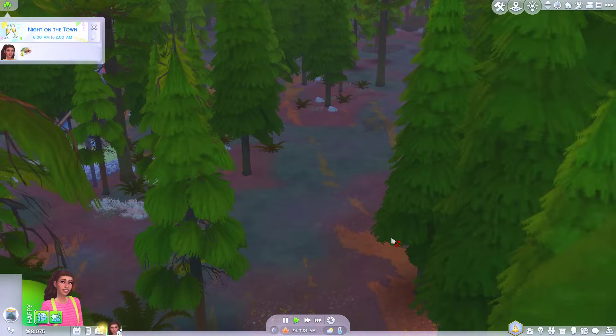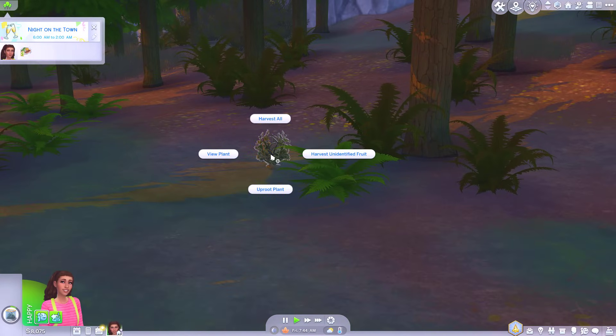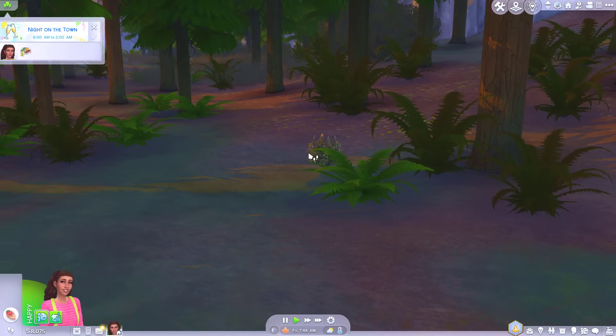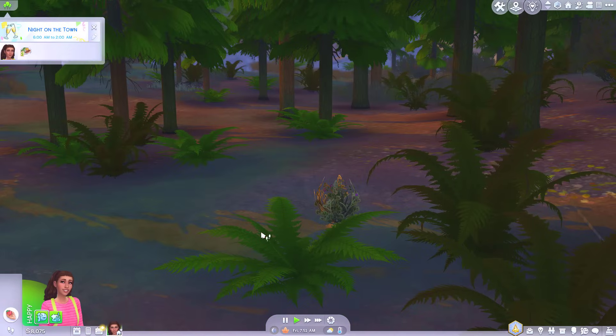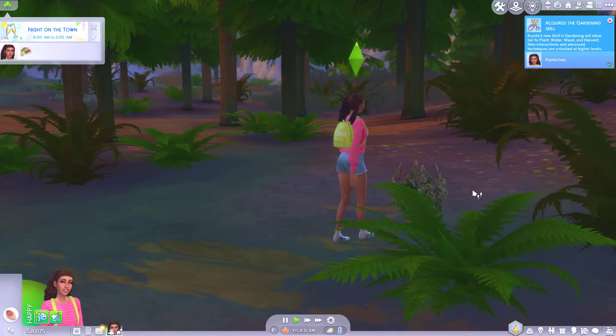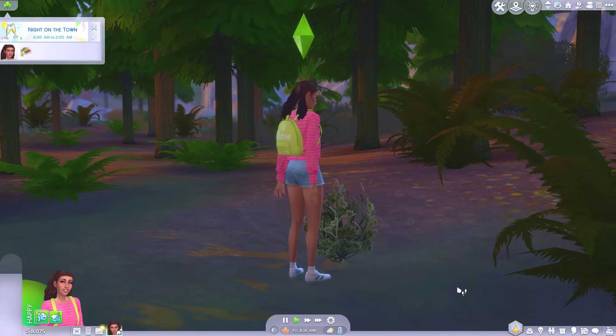I swear I just saw a woodpecker. Oh, what do we have here? Wild plant — harvest unidentified fruit. Okay, so we've discovered Huckleberry. I thought maybe she'd do a thing where she takes a bite out of it to test it. We've acquired gardening.